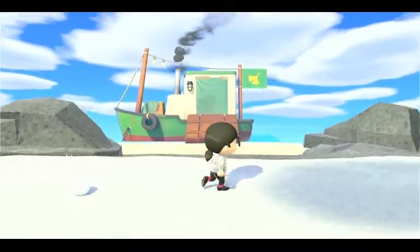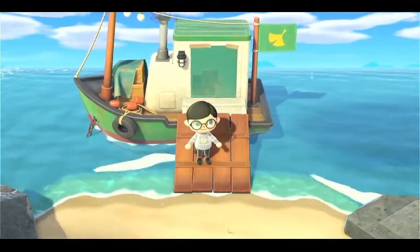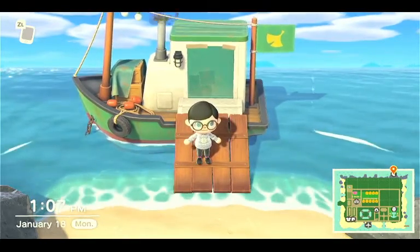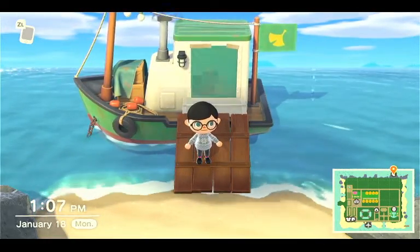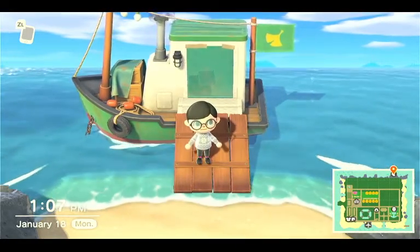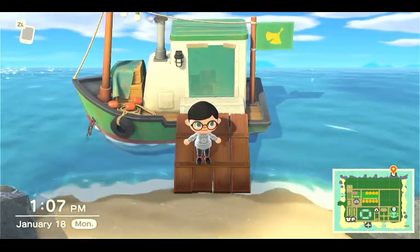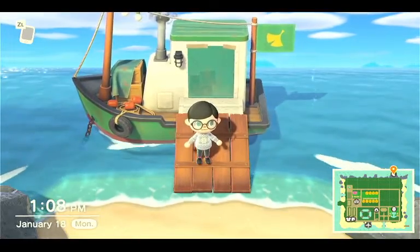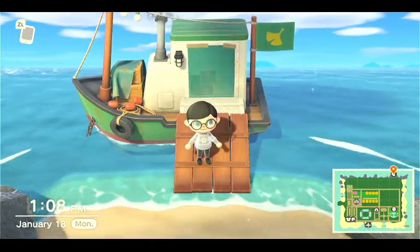He comes to your island right after you unlock a certain thing in the museum. He's walking around on your island, tries to get you to buy a painting from him. That first painting he offers you, no matter what the painting is, is always going to be real. There are real and fake paintings — that first one you don't have to be doubtful, just say yes.